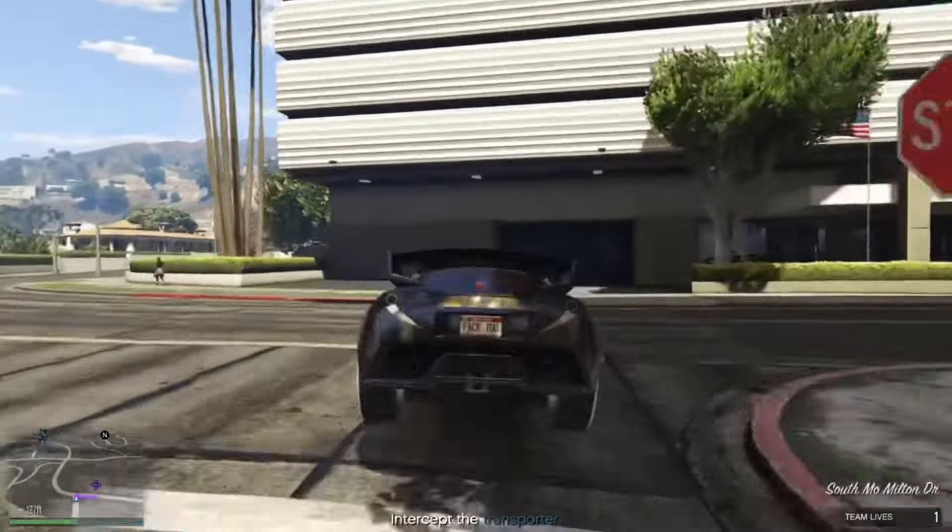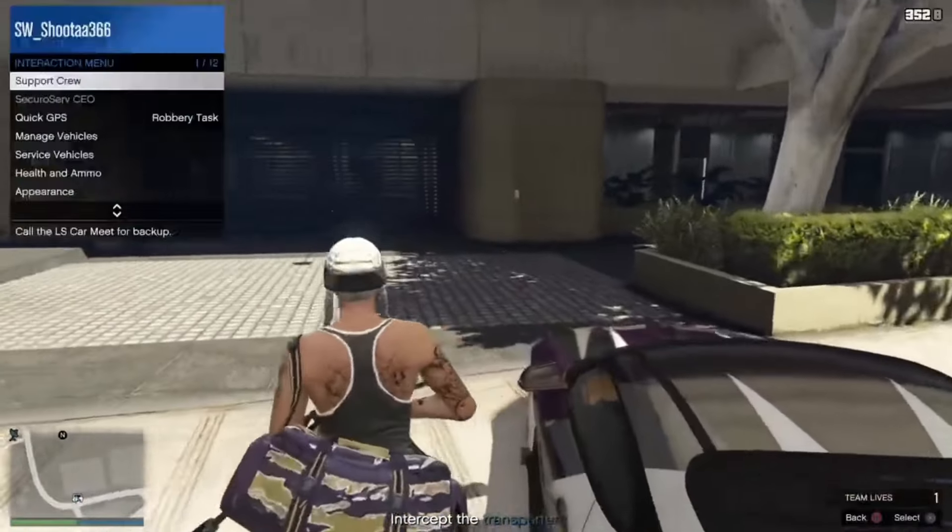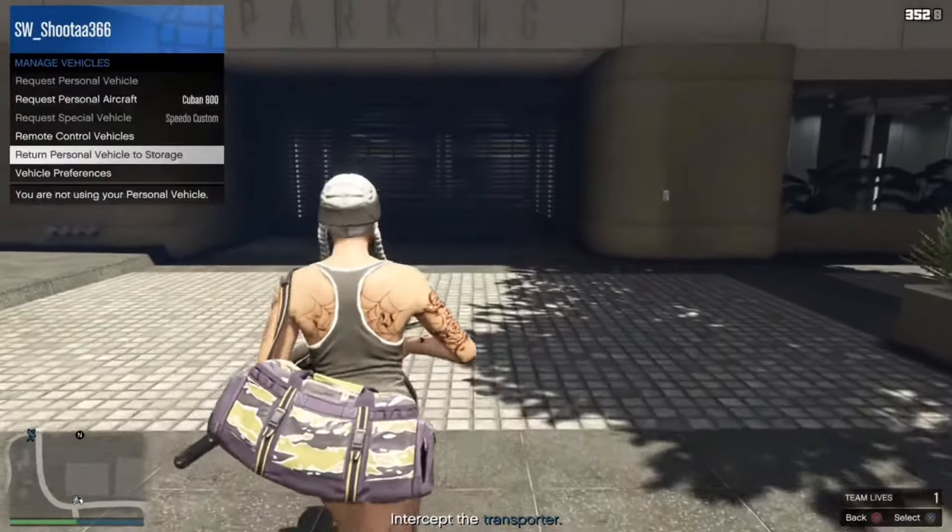Alright, so you're at your Eclipse Tower — get out of this car and return it to storage. After you do that, walk right inside the garage that your Buccaneer Custom is inside.